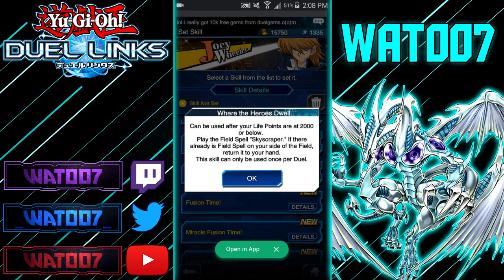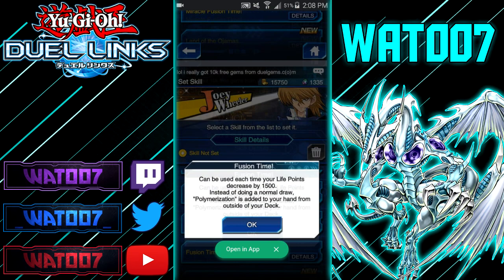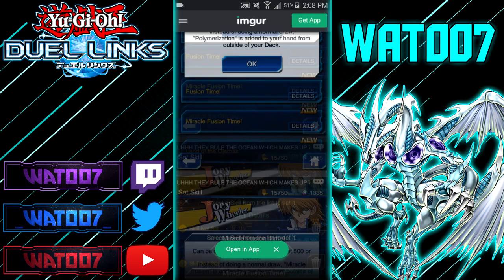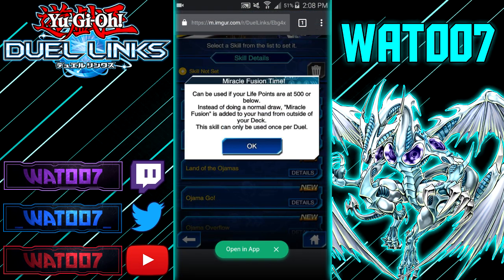Now let's check out all the skills that Jaden has in the game. We know the Skyscraper skill: if your life points decrease by 2,000, you can play the field spell Skyscraper, and if there's already a field spell on your side of the field, you can return it to your hand. Next, Fusion Time: each time your life points decrease by 1,500, you can draw a Polymerization from outside of your deck — so you don't need to run Polymerization. Then there's Miracle Fusion Time: when your life points are at 500 or below, instead of a normal draw, Miracle Fusion is added from outside your deck.